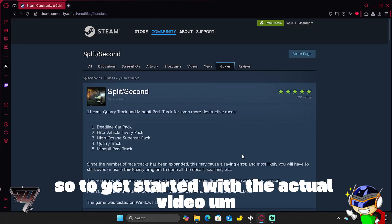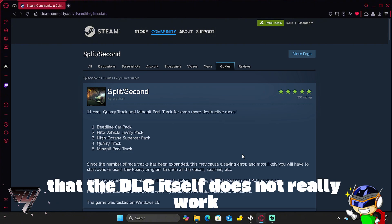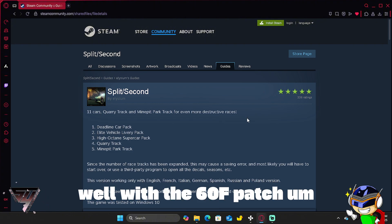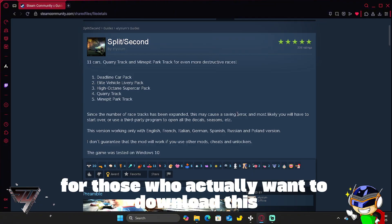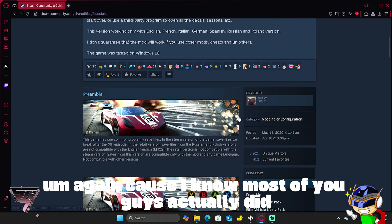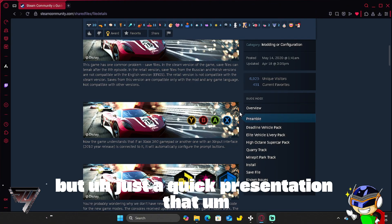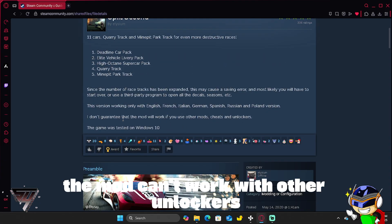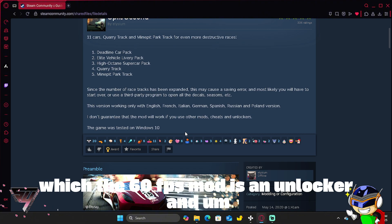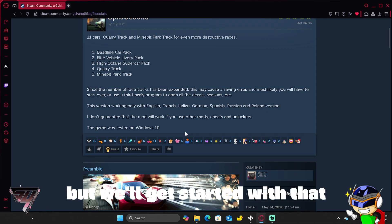To get started, I want to explain firsthand that the DLC itself does not work well with the 60fps patch. I'll provide the download link in the description. For those who want to try out this particular mod, there's a quick presentation explaining that the mod can't work with unlockers — the 60fps mod is an unlocker — so the best way is to separate them.